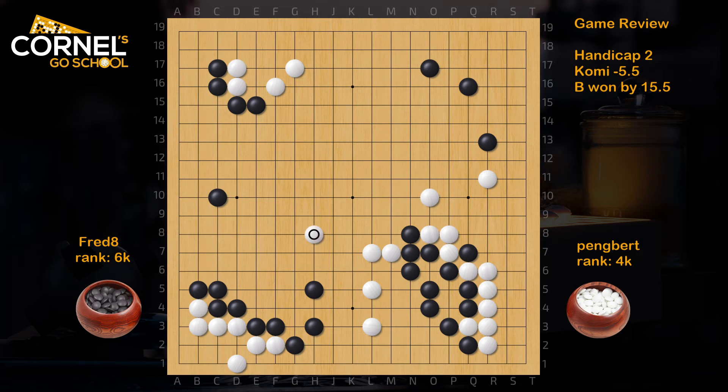White tries to reduce the left side a little bit, and he managed — but not much. Now he still needs to go out. Once we jump, it would be safer here. The peep — this group is safe enough, now it's even safer. Reinforces the eye shape. That extension is good. Right now, black is looking really good.